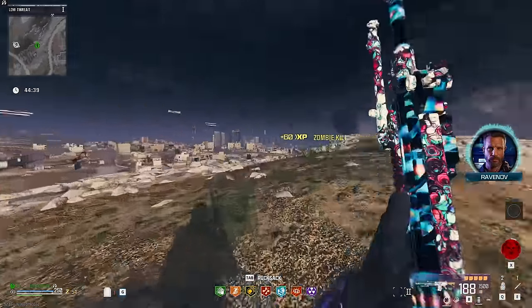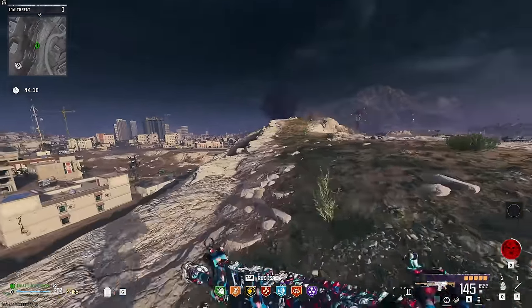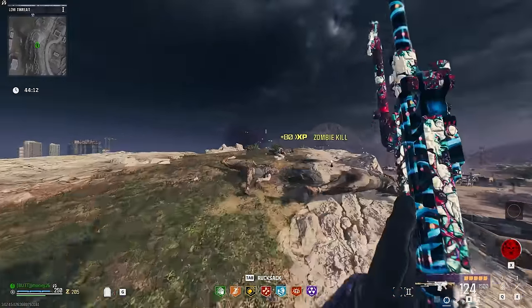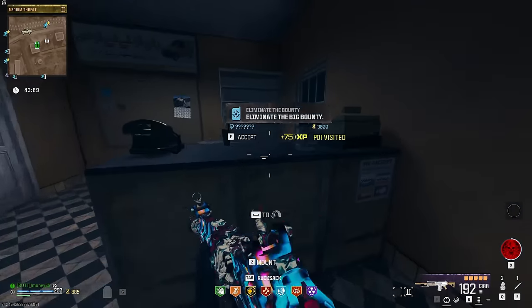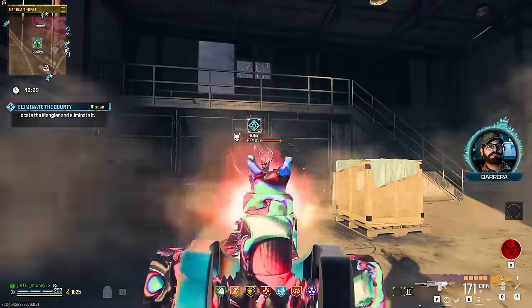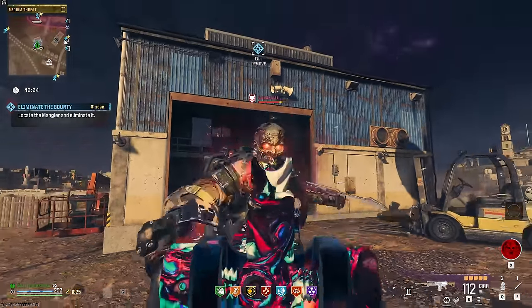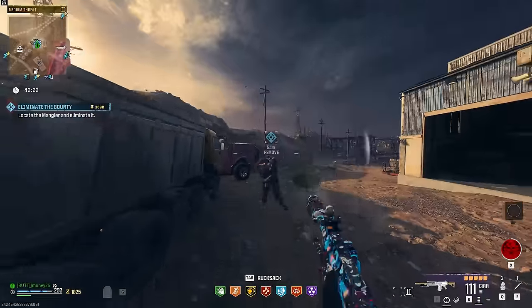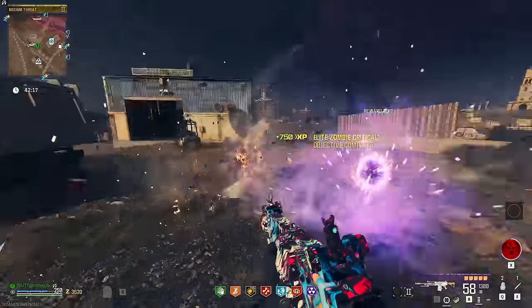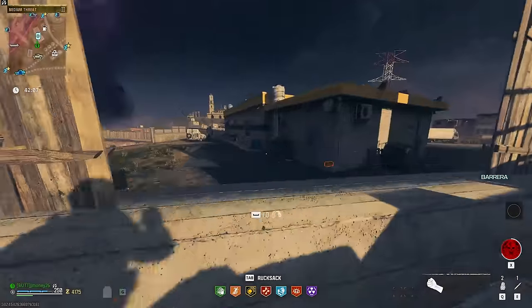Hopefully by the time we get all of our camos we'll have enough money to get Pack-a-Punch three, and then we can test against some egg abomination again now that we're using the 7.62 rounds to see if it's any stronger. We're gonna start getting money up by doing some bounties. Mangler, give me money. He's kind of tanking these shots - he's eating these bullets, but he's not hungry enough. Either way, got my cash out of it. Let's keep doing those.